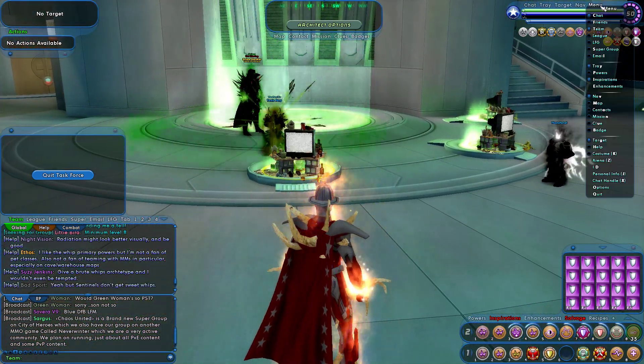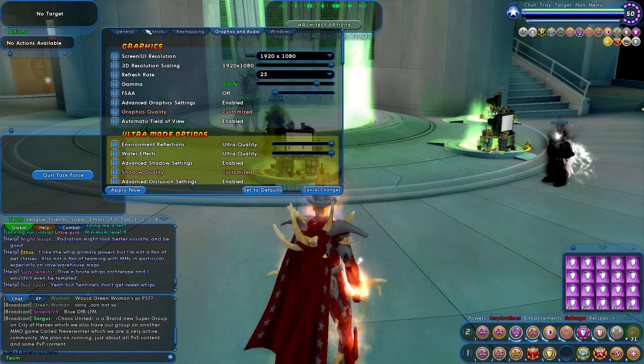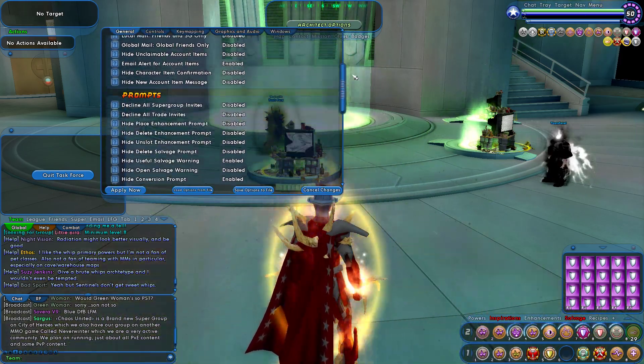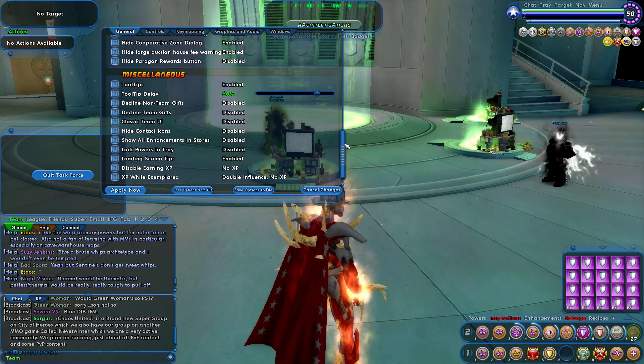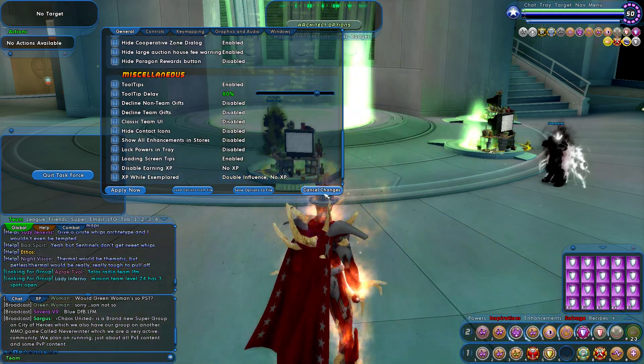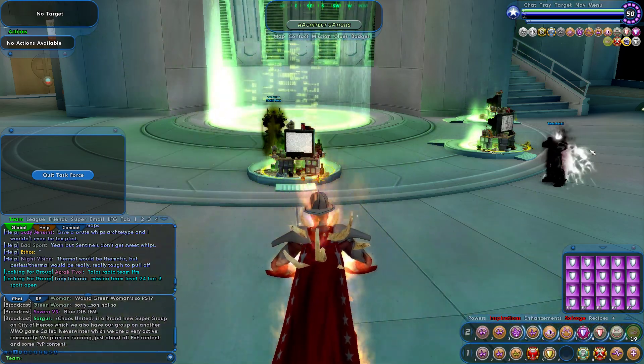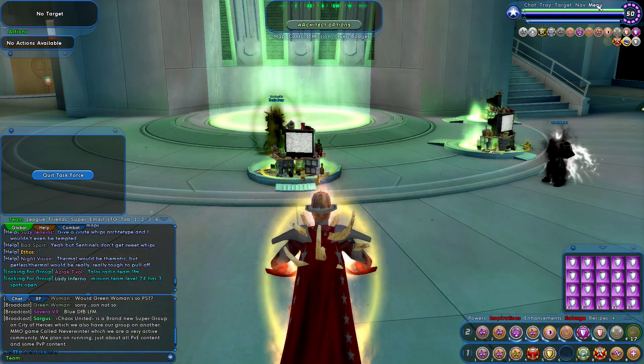I'm doing this for max influence, which means I have XP turned off. If you don't know how to do that, you go to General, go all the way down, and you can disable XP there. Double influence, no XP. I do this on plus 4, plus 8, and with that, we'll start.